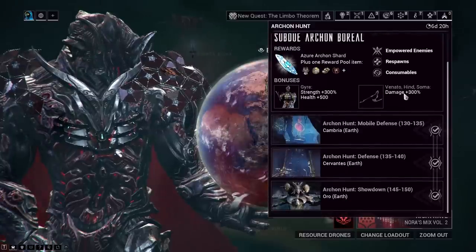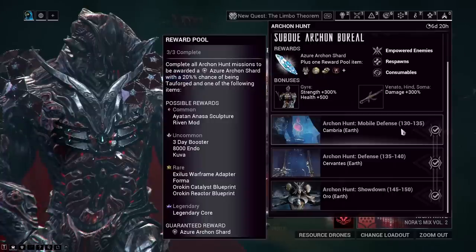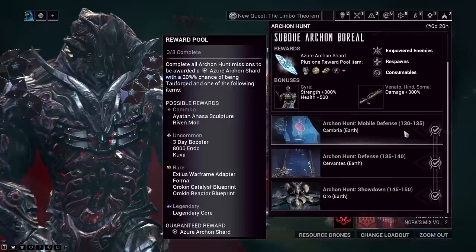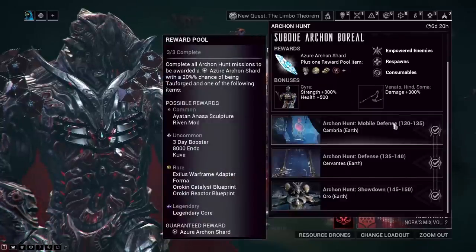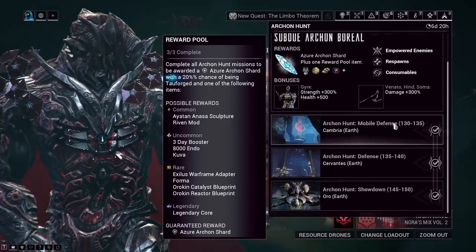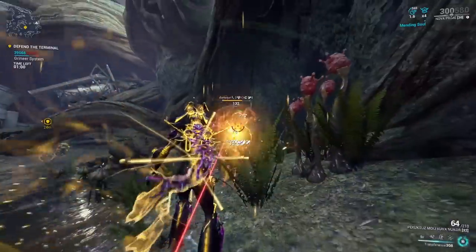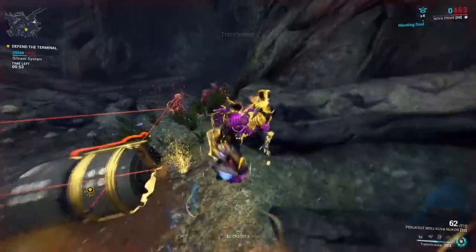The way these missions work is you have to complete two missions and then you can fight Boreal. The first mission is going to be a mobile defense — just like every other mobile defense, except you'll be facing much tougher enemies than usual, between level 130 and 135, along with these restrictions. These are basically sortie missions combined with Steel Path missions along with some arbitration. Your respawning will be restricted, so you can bleed out but cannot spawn back — you have to rely on your teammates to revive you.